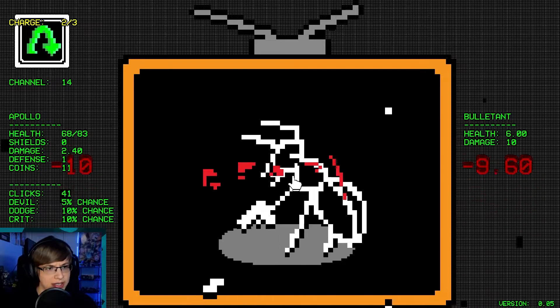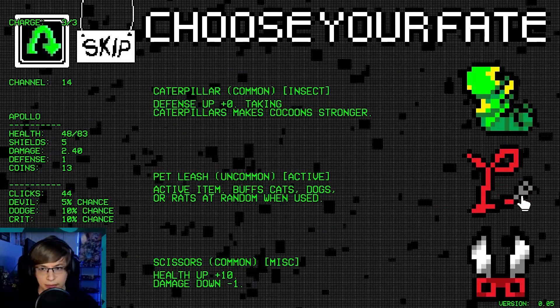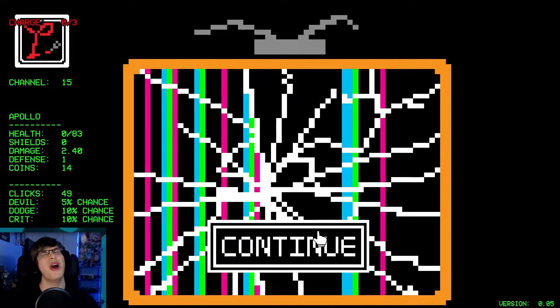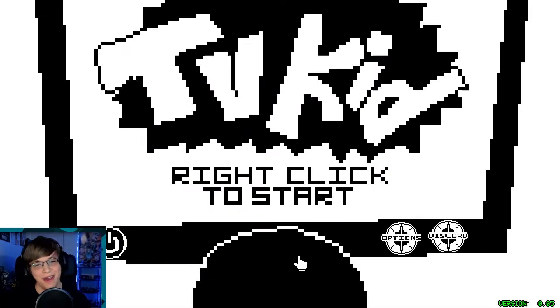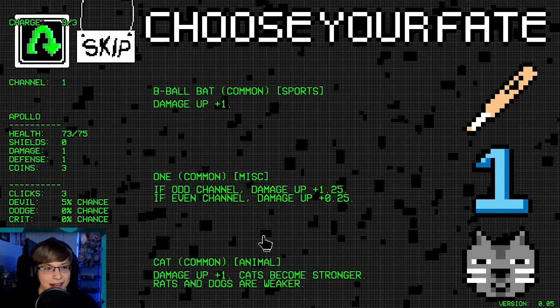Full health — we're going to lose a little bit — 0.6 damage. That's probably okay. Active item — let's do the pet leash. Let's do the pet leash in everything — I think I heard it buffs dogs. No no no — we were too greedy, we were too greedy. Oh man.